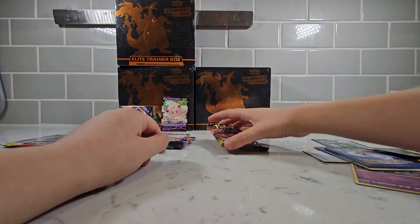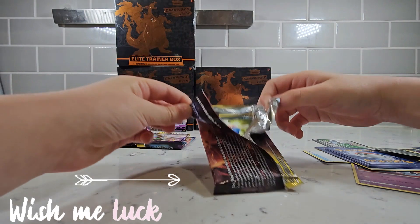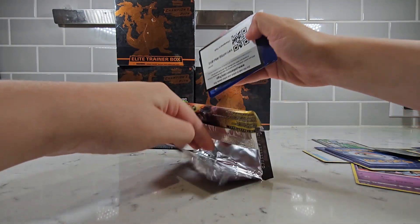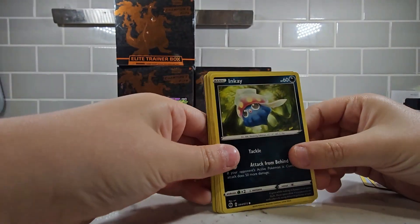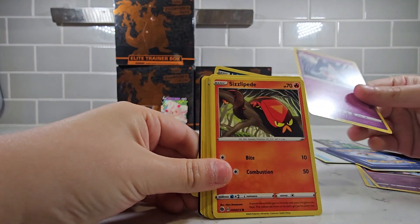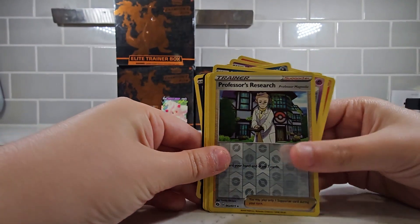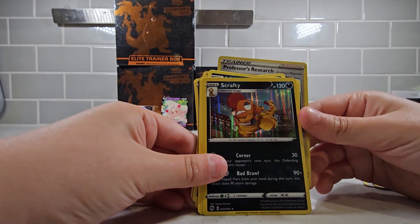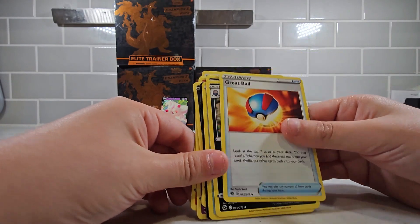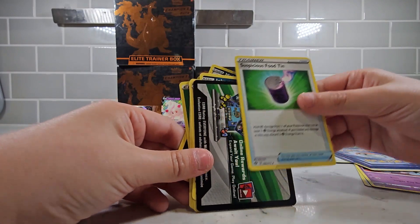We're going to get something good — I have a feeling. It could be anything. We got an Inkway, we got a Nicket, we got a Peppie one, we got a Zippy one, we got a Nicket again, we got a Professor Research, we got a Scraggy, we got an Energy, we got a Great Ball, we got a Melonite, we got a Suspicious Food Tin, and we got a Redeemable code. This tricked me — I thought it was a good one.